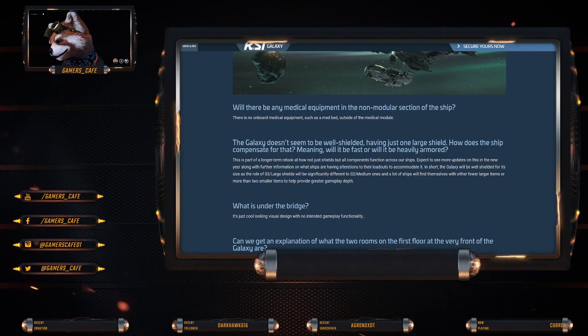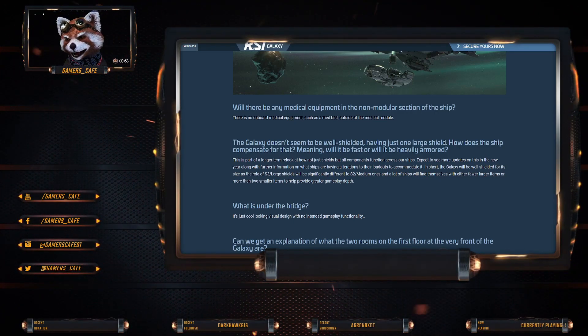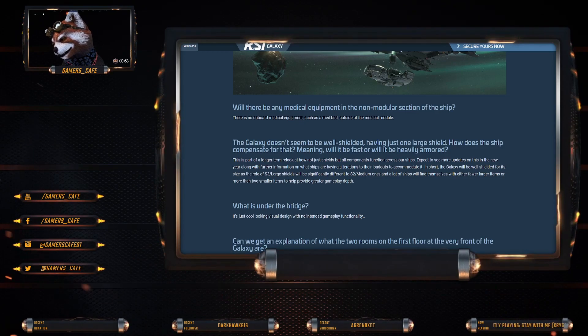Will there be any medical equipment in the non-modular section of the ship? No, obviously not - they want you to buy the medical module. There is no medical equipment such as a MedBed outside the medical modules.